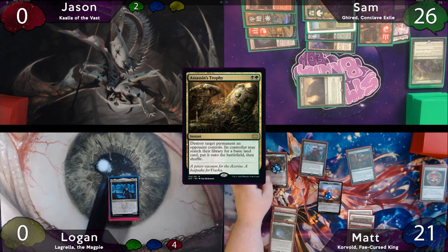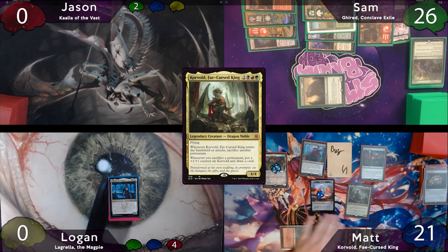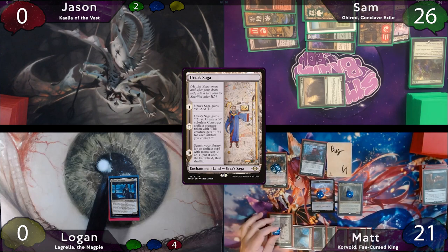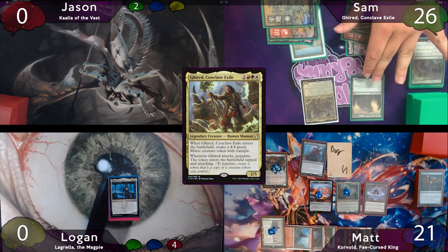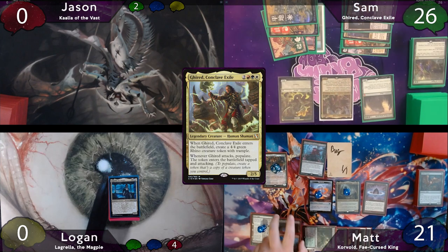The turn is passed to Matt, who immediately upticks Grist to get his bug and mill a card. He'll then tap all of his lands to recast Korvold. Korvold ETB trigger, and Matt sacrifices Goose. He plays Urza Saga as land return, casts a Lotus Petal, and passes the turn to Sam, who recasts his Commander — the ETB trigger gets him a 4-4 Rhino — and passes back to Matt.